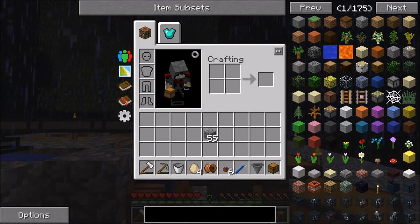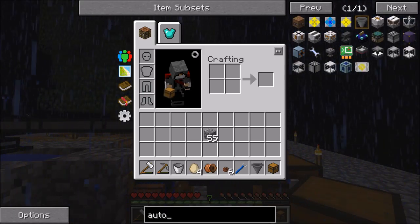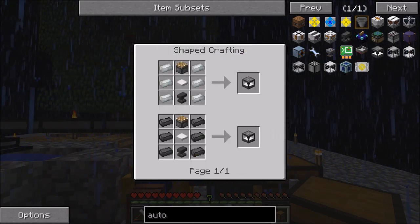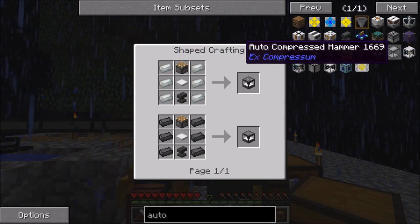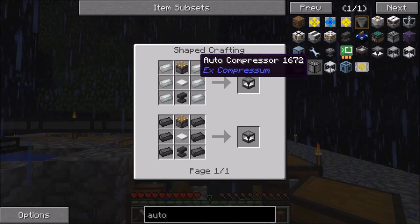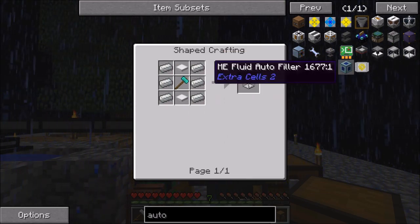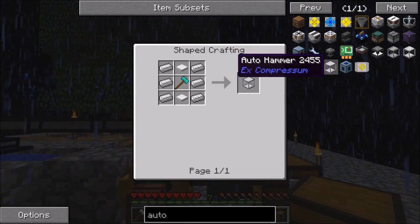So let's have a look. There's a couple of ways to get the cobblestone to gravel — you've got the auto hammerer from Ex Nihilo, which is a lot of iron and some Invar, or you've got the auto... there we go — which is iron and some diamond. I don't really know which one's the best, I haven't done any testing on this, I haven't really read anything.